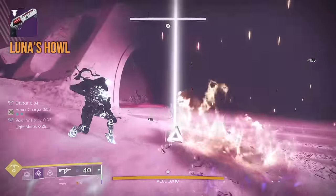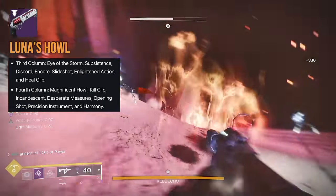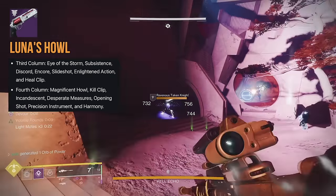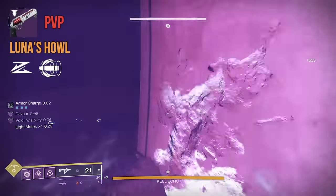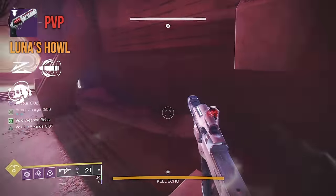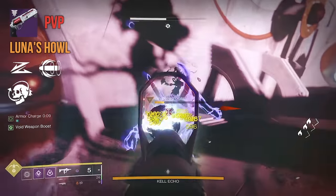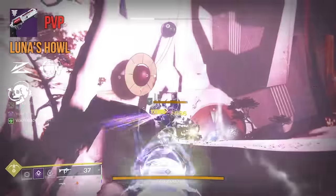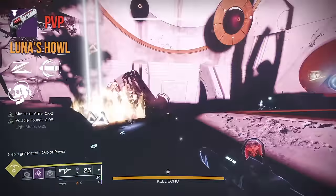Not only do we have Magnificent Howl back, but Luna's Howl is gonna have some really good traits to support it. First column: Eye of the Storm, Subsistence, Discord, Encore, Slideshot, Enlightened Action, and Heal Clip. Second column: Magnificent Howl, Kill Clip, Incandescent, Desperate Measures, Opening Shot, Precision Instrument, and Harmony. For PvP, I've got my eye on Slideshot and maybe Encore. You'll want traits that lean into Magnificent Howl and make those two-taps easier to land. Encore is a great perk providing solid stats across the board — extra range, stability, and accuracy bonuses that last for 7.5 seconds, which is pretty lengthy for post-kill perks.